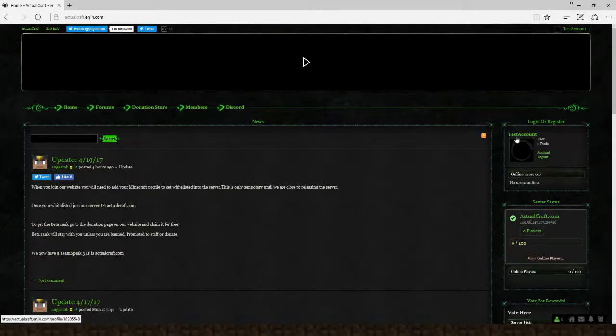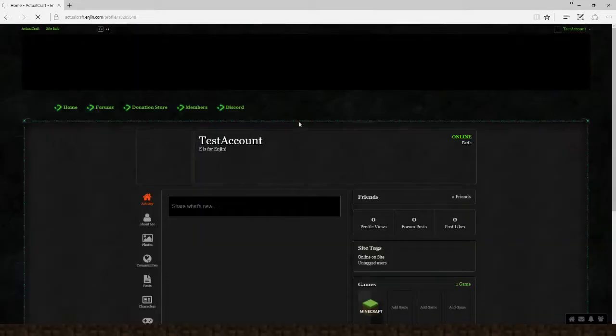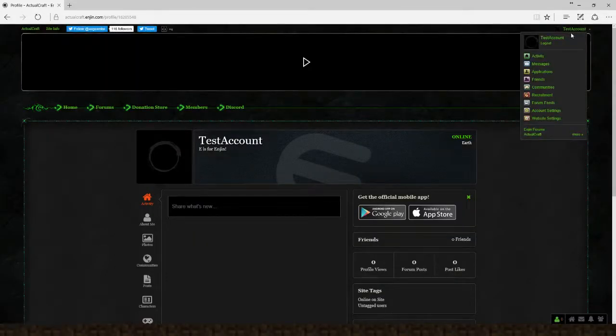There's no users online at all — still fairly new. The IP address is over here. If you haven't joined the website yet, you will see a button over here that says 'Join Website.' From this point, go down and click your name in the top corner — test account.